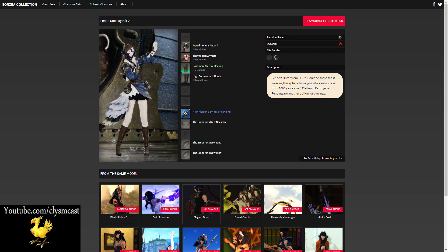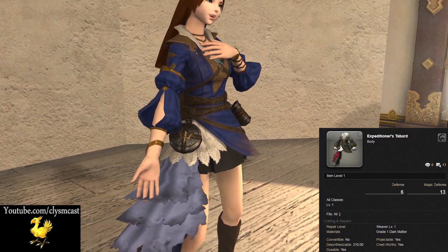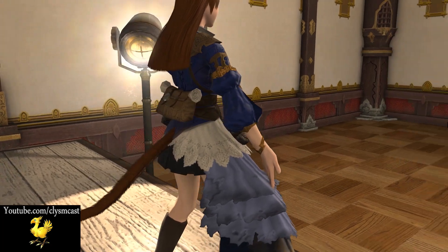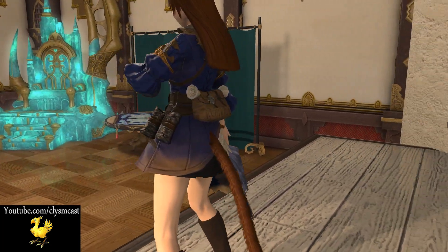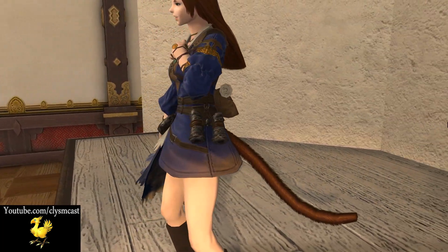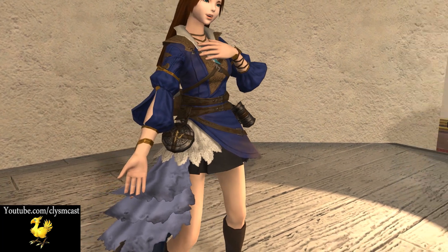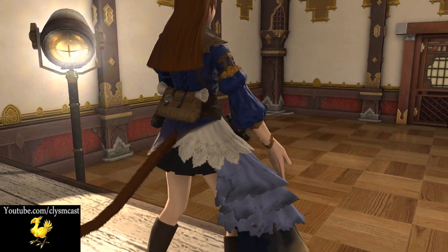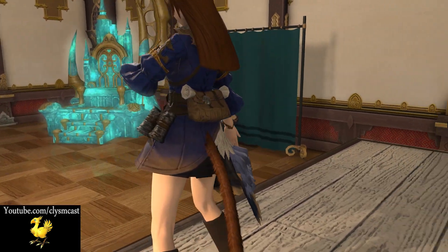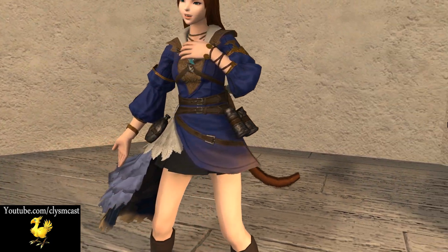From the top then, this is the Expeditioner's Tabard, dyed royal blue since I had so much blue dye left over from the Performance Police video. There are other variants of blue that would be better suited, and the glamour post actually shows the use of woad blue, so bear that in mind. The Expeditioner's Tabard is a Weaver craft from Master Weaver 4 and is a 3-star level 60 craft. Alternatively, it seems you can get this from Palace of the Dead spoils on early floors from Bronze Sacks.